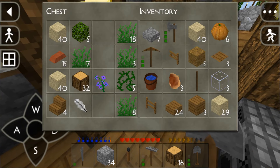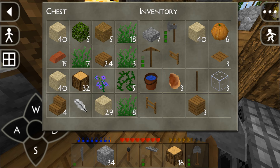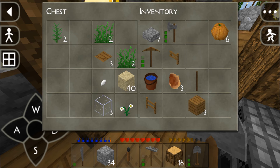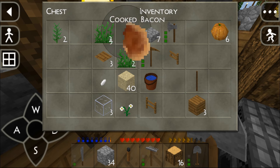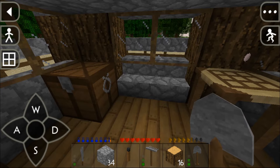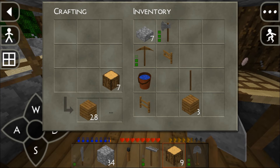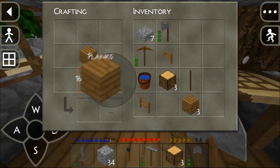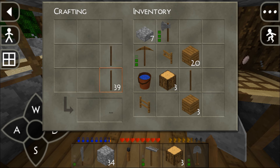First I want to get rid of some items I don't need — wooden slabs, dirt, sand, pressure plate, glass. I do need the fences. I'm going to turn my wood blocks into wooden planks, and then turn the wooden planks into sticks, and now I'm going to craft some wooden fences.